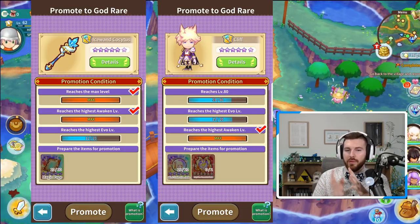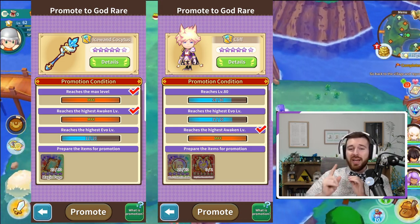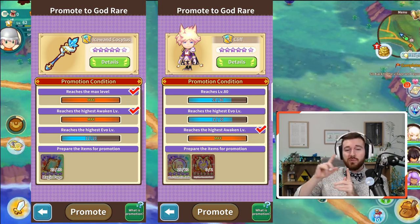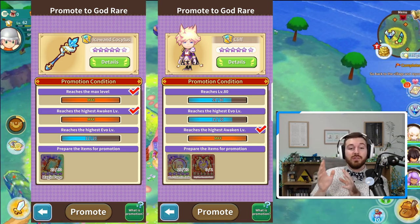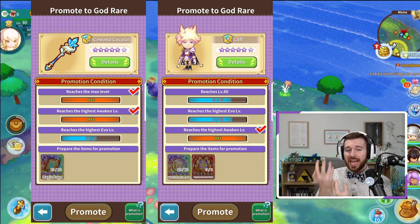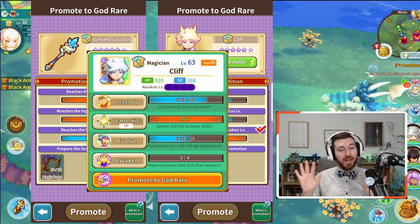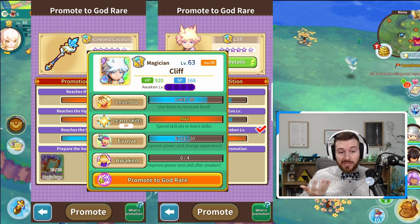Now let's talk about promoting characters and weapons. First off, you need to know how to get to the point where you're able to promote a weapon or character. For a weapon, you need to recast and upgrade the weapon to level 16, reach evolution 20, and fully awaken the weapon. While characters need to reach max level, which is 80, reach evolution 20, and fully awaken the character. If you don't have any of these completed, you can't promote that character or weapon.